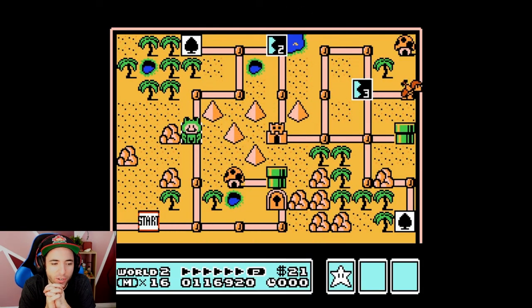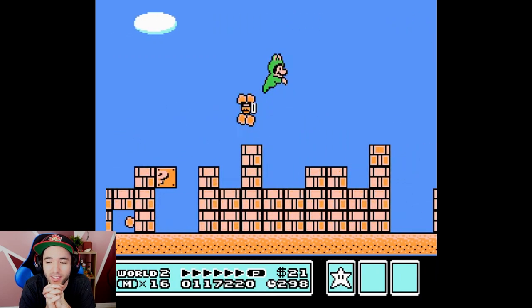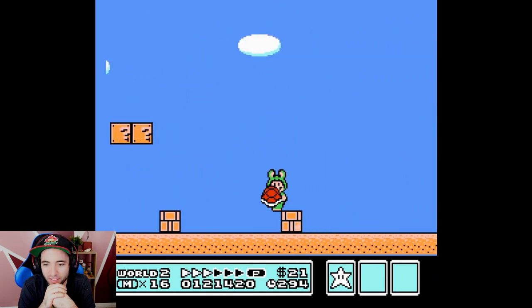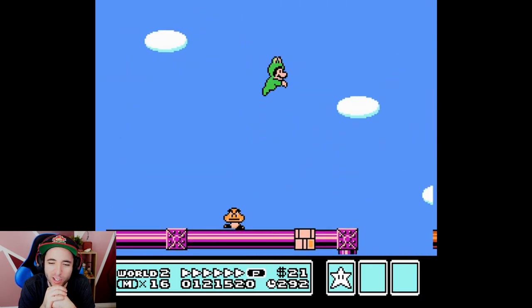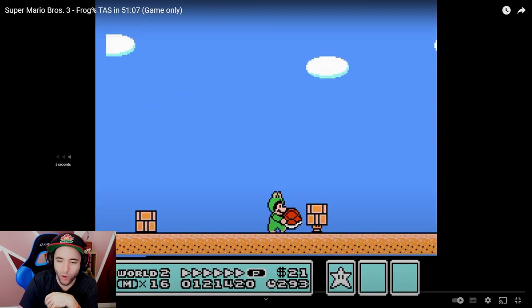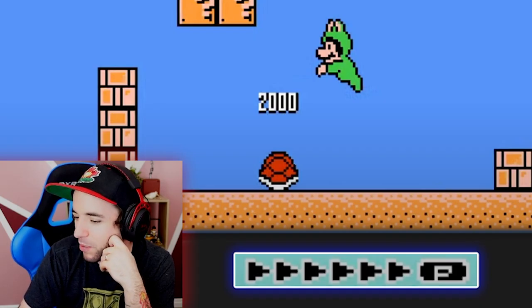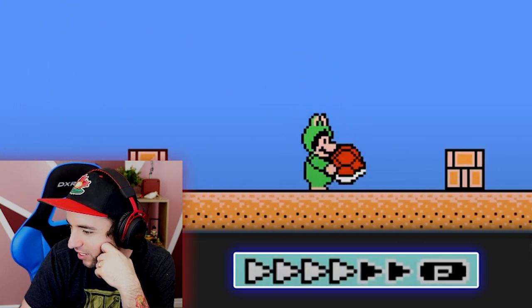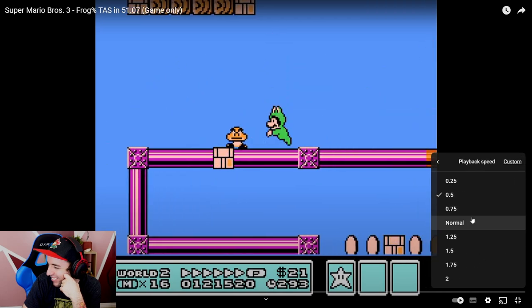This TAS was created by Tompa in September 2017. All right, we are in Desert World. You're not going to tell me that was overkill — did you need to build P-speed there? That was crazy. We got to slow this down — look at how dumb this P-Speed build is. Oh my god, that's crazy.